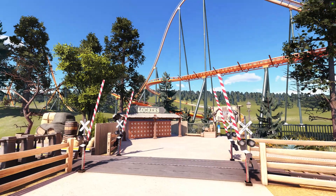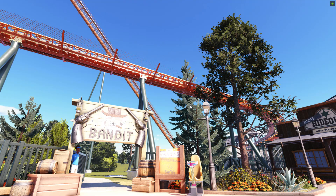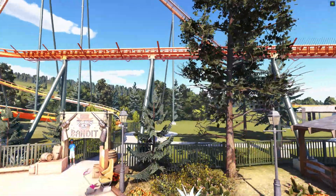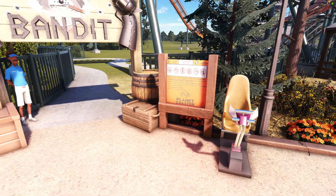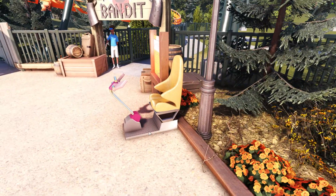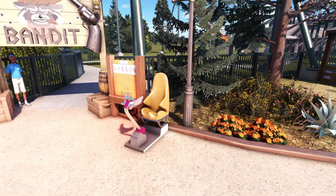We have one more update to go, so let's hop to it and see where we're going to leave the park today. In here we've added a bit more foliage to feel a little more put together. We added a warning sign for the high intensity thrill ride and also a test chair from the TMTK workshop.